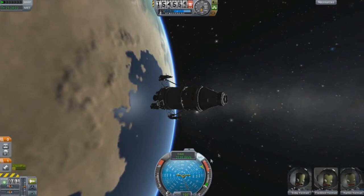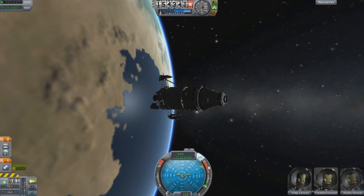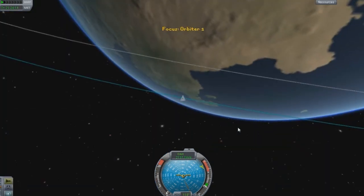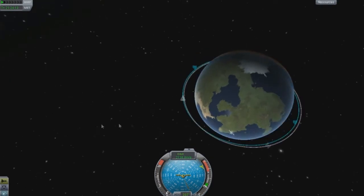On the nav ball itself, you have your SAS which is controlled with T, and you have your RCS which is controlled with R. When we zoom out you can see what our orbit looks like.